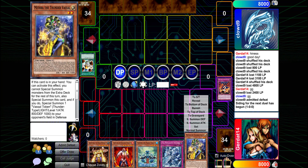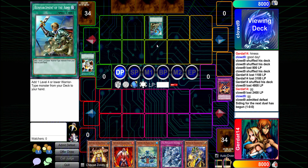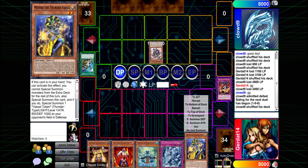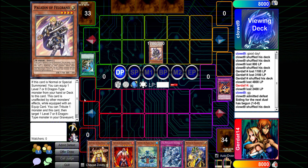Now let's activate Reinforcement of the Army, which is going to grab the Paladin of Felgrand. Next, let's normal summon Paladin of Felgrand. He is going to equip a level seven or eight dragon-type monster from my deck to him, making him unaffected by other monsters' card effects as long as he's equipped.